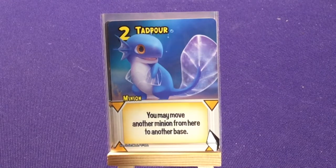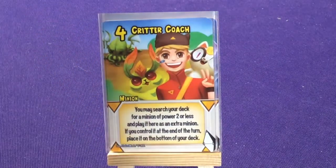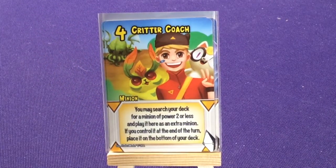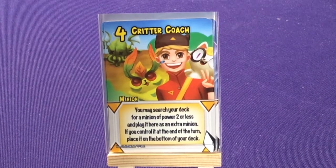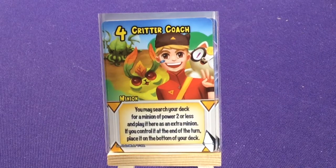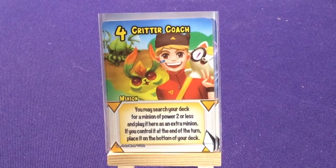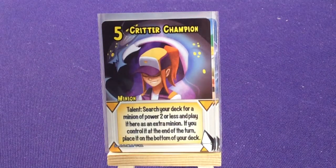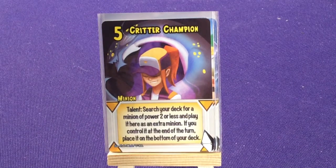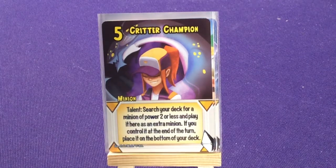We have a bunch of two-cost minions with different effects, then three copies of Critter Coach: you may search your deck for a minion of two power or less and play it here as an extra minion; if you control it at end of turn, place it at the bottom of your deck. You basically summon it, do its effect, and it goes away. Finally we have the Critter Champion — talent: search your deck for a minion of two power or less, play it here as an extra minion; if you control it at end of your turn, place it on the bottom of your deck.